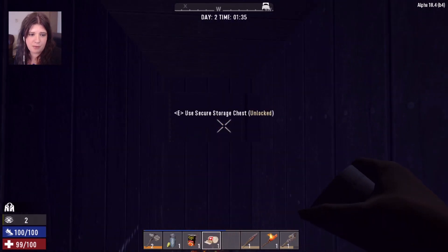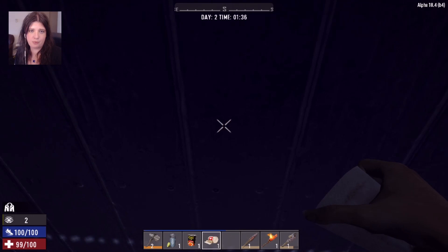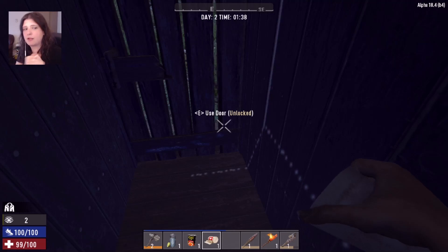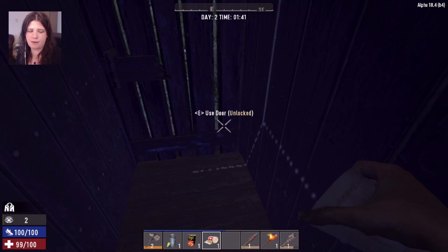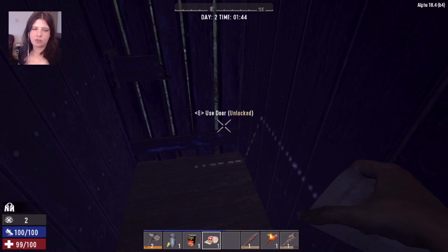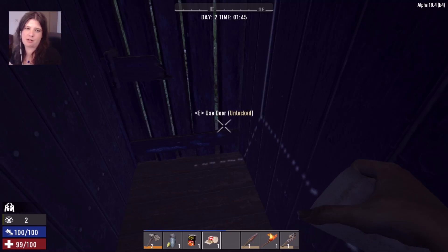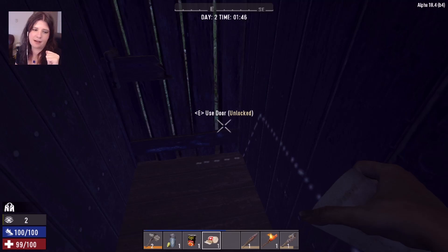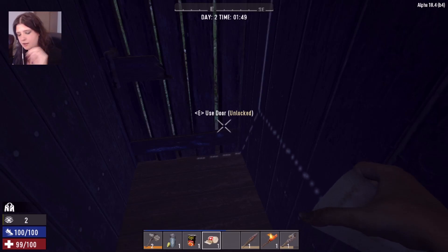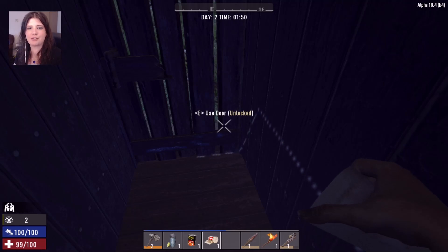We're pretty well set up: storage chest placed, campfire ready to show you in the morning. In the next video we'll cover food and water basics — you can't just drink muddy lake water forever — and we'll go through a house, combat, survival progression, and getting a forge going. If you have questions or want me to cover something specific, throw it in the comments. Check out my Twitch channel in the description. Thanks for joining me today — see you next time!